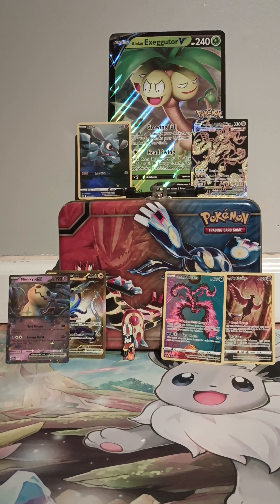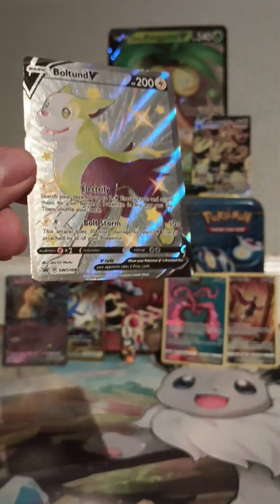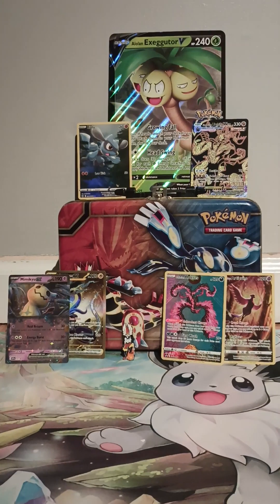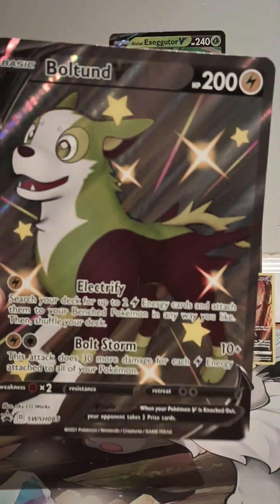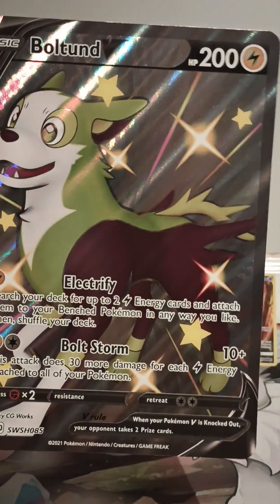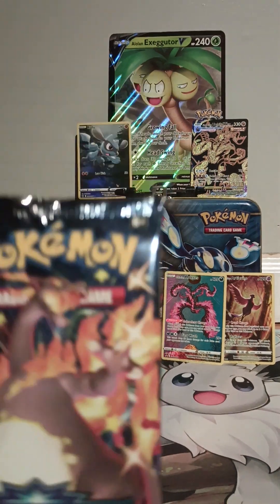Weirdly enough it looked like this box was resealed, although none of the packs are open yet. Either way, the promo cards are still here, so that means we've got not just one beautiful pull to show up top, but two shinies this time — a little bit larger. Probably gonna be replacing that Exeggutor in the next video. Let's get into it — first pack.